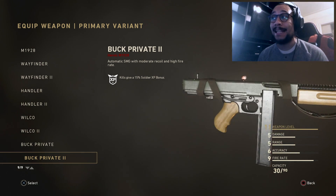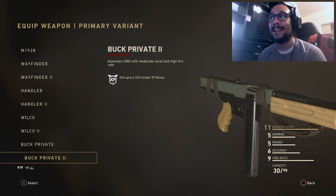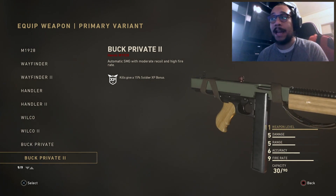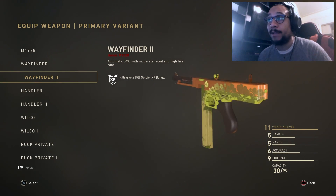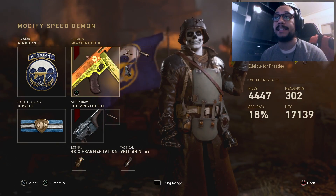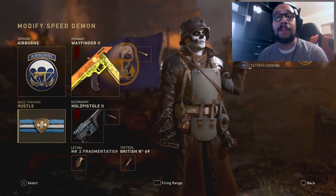Last but certainly not least, we got the Buck Private 2. This variant kind of resembles the Wayfinder 2 in a sense, but it looks a lot more regular - like a nice gun you'd have out on a World War II battlefield. I honestly hope they add more variants because I'm a big fan of these guns, of the M1928.